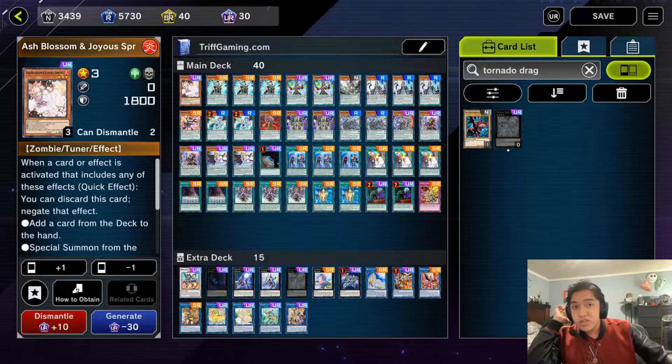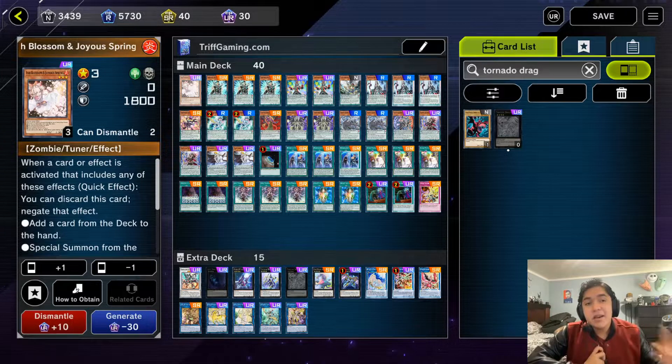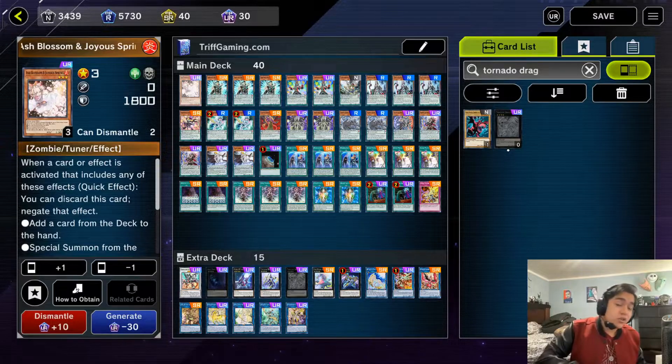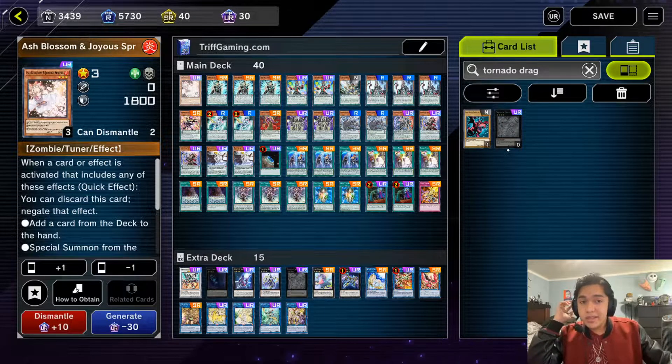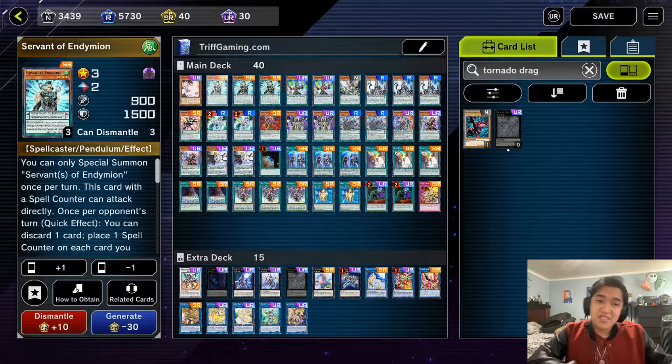Kicking into the deck list, we'll explain the strangest choice first: we run one copy of Ash Blossom. This isn't here to hand trap your opponent — it's just here to stop Maxi C. Maxi C and Droll and Lockbird are the only hand traps that are significantly going to hit your deck; you'll be able to breeze through anything else, even Nibiru, very consistently. We really just care about not getting Maxi C'd.